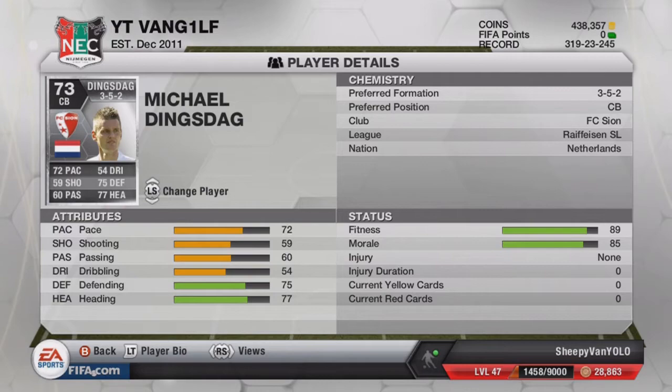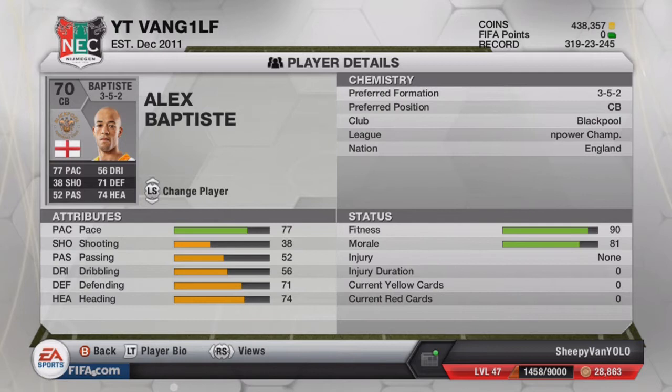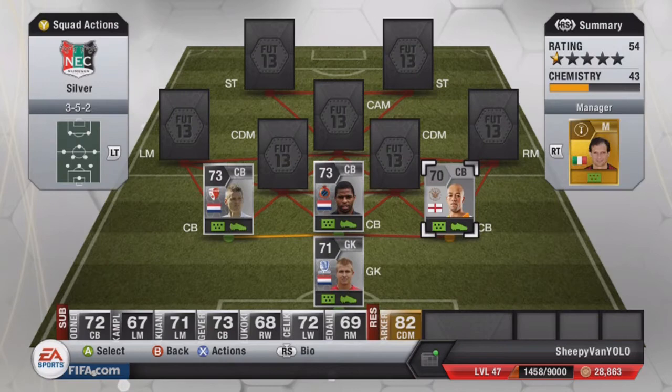Same with the first English one — Baptiste from Blackpool — he's actually quite good. Really fast: look at that 77 pace. This is a very pacey defense. He's got 71 defending and 74 heading and didn't get beaten much. Usually you get pace hard but we didn't get pace hard at all with this team — I can't think of one time where I got annoyed about it.